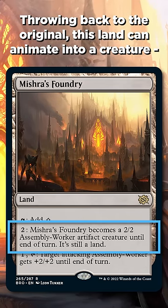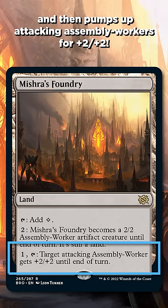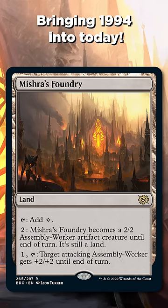Throwing back to the original, this land can animate into a creature, and then pumps up attacking Assembly Workers for plus two, plus two — bringing 1994 into today.